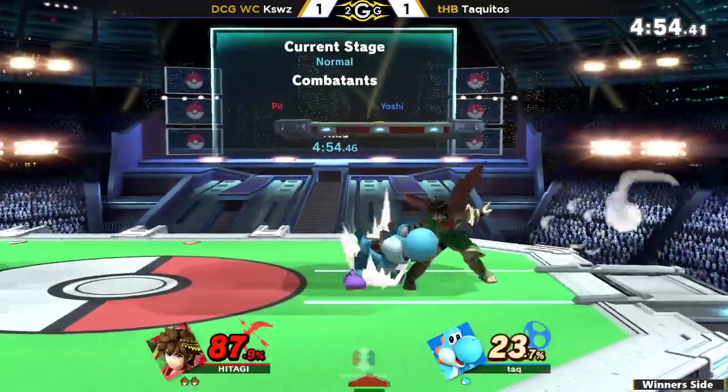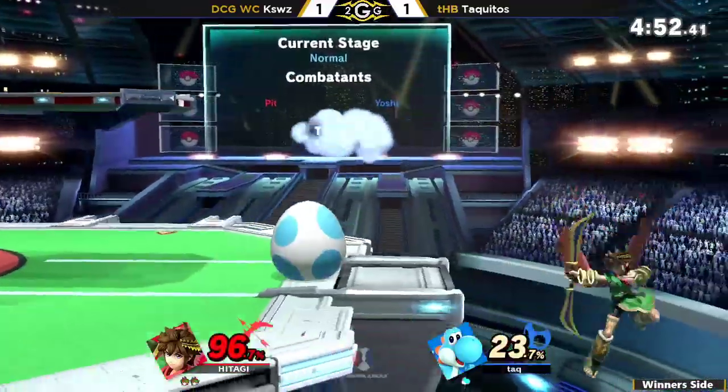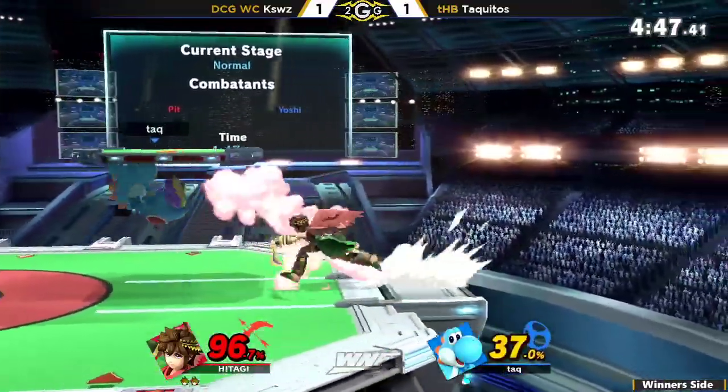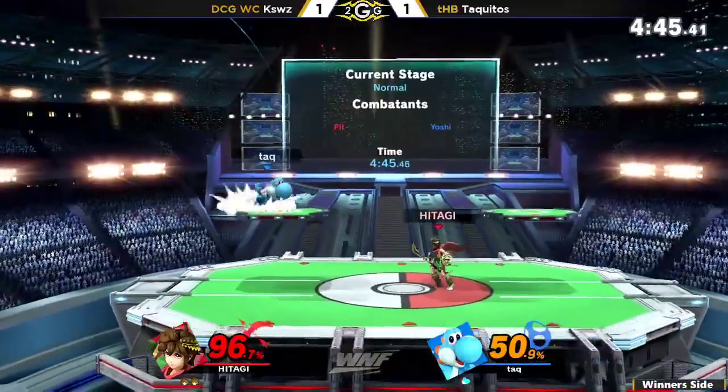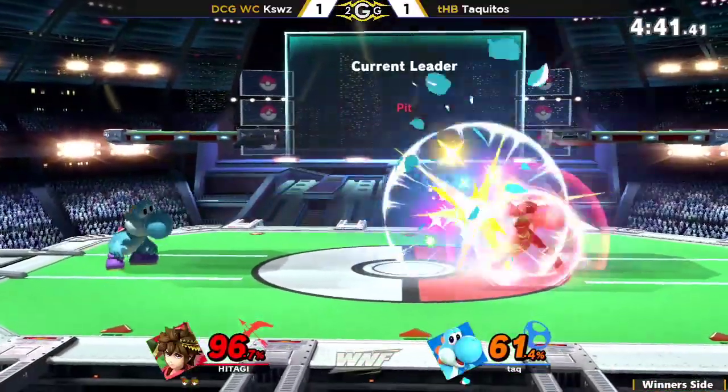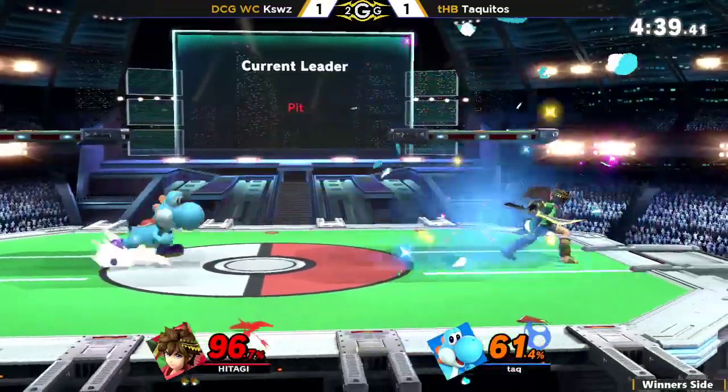Taquitos a little bit too late to go for the back arrow on the stage hoping for a stage spike. K-Swiss having the lead here — it's his game to lose at this point. He's just like: I lost the other game because I tried to force the situation, so let me just sit back, fire a couple of arrows, wait for him to land, and try to punish that.